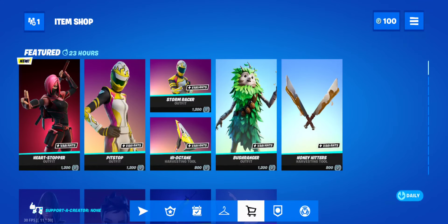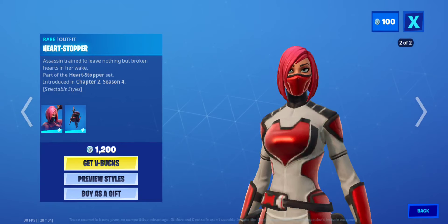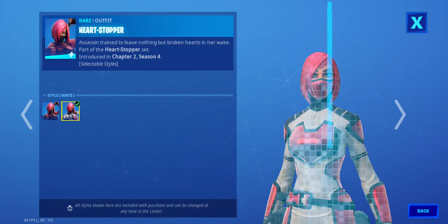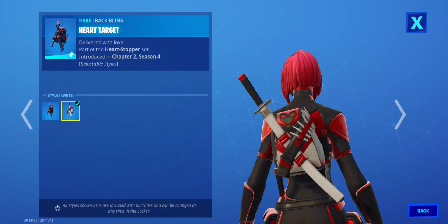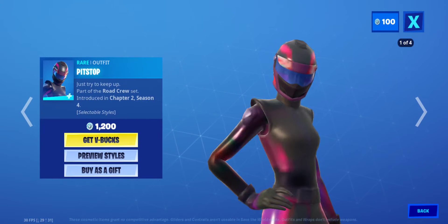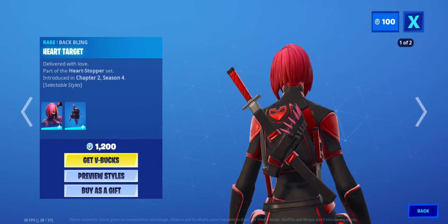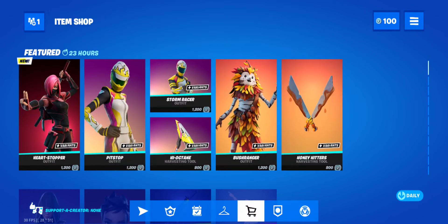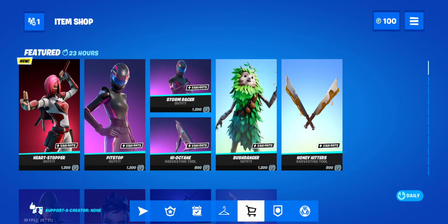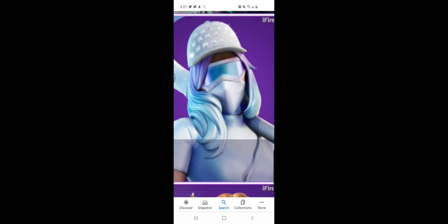Heart-stopper is in the shop — okay, that's weird. She's here with a white edit style and the Heart Target bag bling, which has an X style as well. Most people thought she was gonna be the new pack in the next season, but I'm guessing this girl right here is gonna be the new starter pack for the next season.